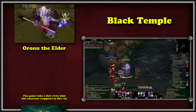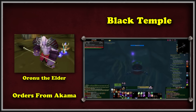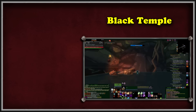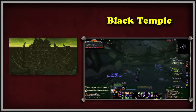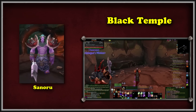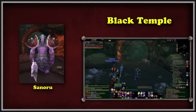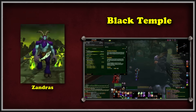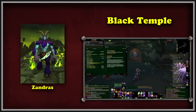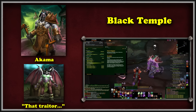We're tasked with eliminating Oronu the Elder. On his body, we find a letter of great interest — orders from Akama. We learn that the medallion has been split between four Ashtongue Corruptors, so we fly around Shadowmoon Valley and kill them. With our four fragments in hand, we still can't enter the Black Temple — we need to speak to Akama, who is in possession of half of the medallion. We go to the Warden's Cage and interrogate Sanoru about Akama, and surprisingly learn that the leader of the Ashtongue Deathsworn was expecting us. We prove our allegiance by killing the demon Zandros, who had been tasked to keep an eye on Akama by Illidan. In a plot twist, we learn that Akama has betrayed the demon hunter and is keeping a facade of loyalty while plotting to undermine him.